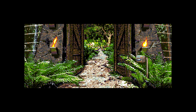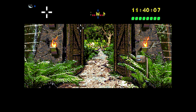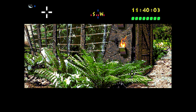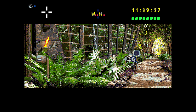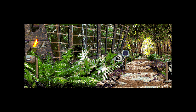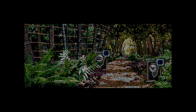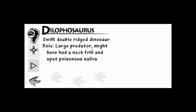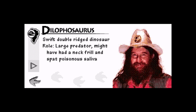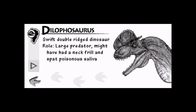So far it doesn't seem like there are a lot of paths we can take. We're at the gate — it's weird that I can't look up, you can only look left and right. So there's a Dilophosaur. You notice these ones don't have CD slots, so I guess they automatically give you the facts. 'Swift's double-ridged dinosaur. Large predator — might have had a neck frill and spat poisonous saliva, but actually, no... might not have.' The animal with the best poison delivery system is the spitting cobra. Could some dinosaurs spit? Could be.